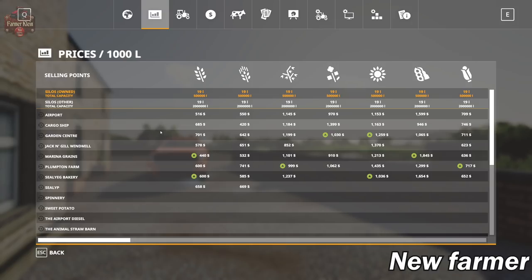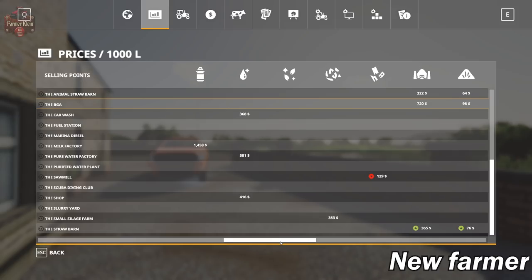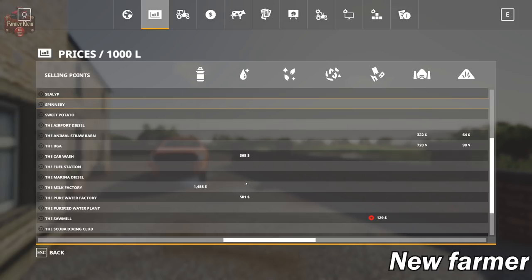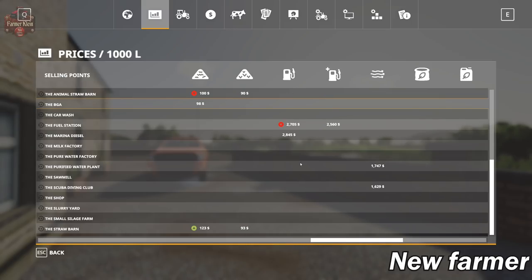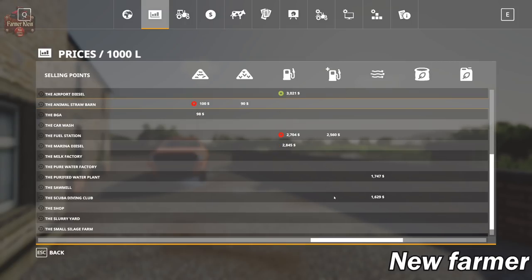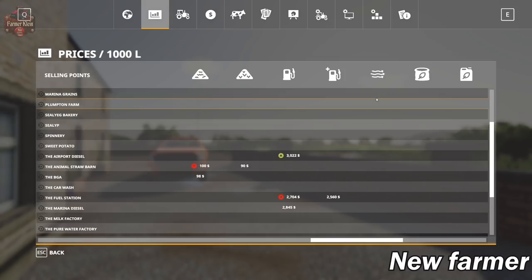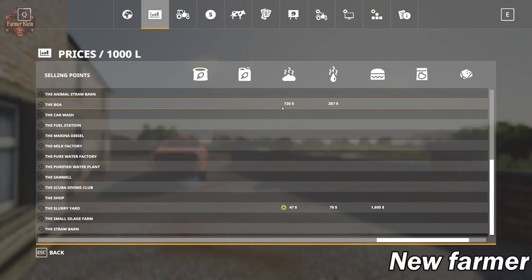Let's take a look at all of the sell points. We have eight sell points that accept most of our standard crops, and then a whole boatload of additional sell points that buy various one-off type products. We have several sell points that buy water, a couple that buy milk, wood chips, chaff, straw, grass, and sell points for diesel fuel. There's also DEF - we can buy and sell DEF. We can sell air - the purified water plant wants air, and the scuba diving club will buy air from you. You can also buy and sell manure and slurry.